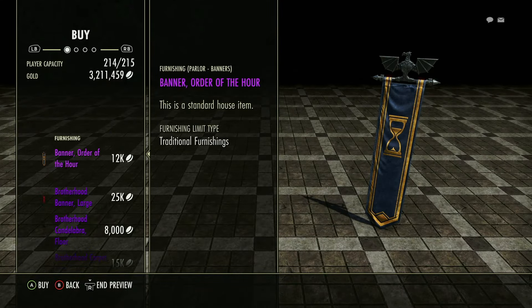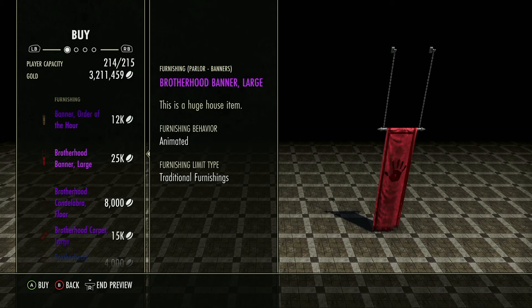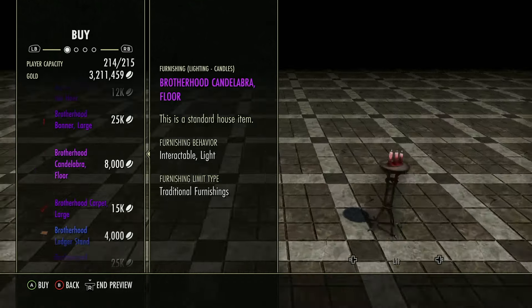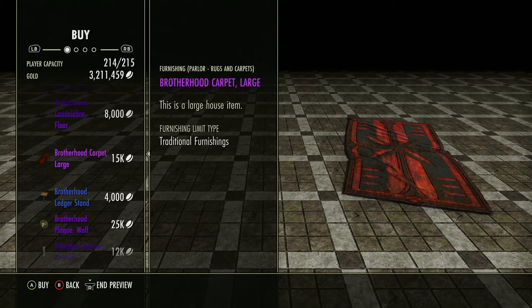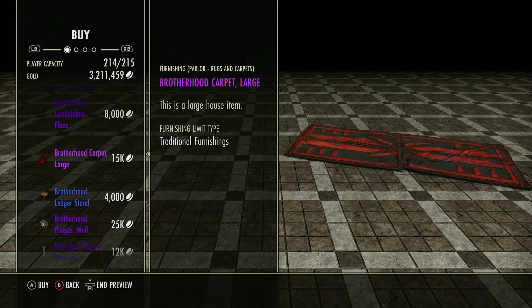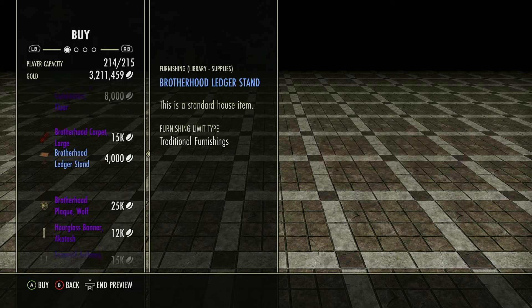These items are a bit unique because you have the banner of the hour, and the hour stuff is okay. The Dark Brotherhood stuff — 25,000 gold for a big banner — not too terrible. But notably, candles, Halloween-themed, off the ground, probably a good investment. This big blood-drippy-esque rug is probably going to be used in quite a few unique Halloween-designed themes.